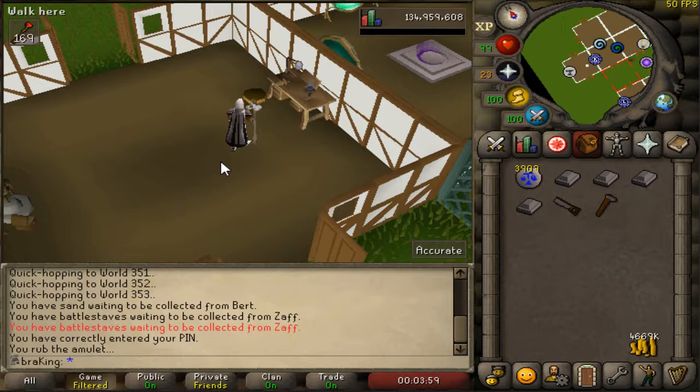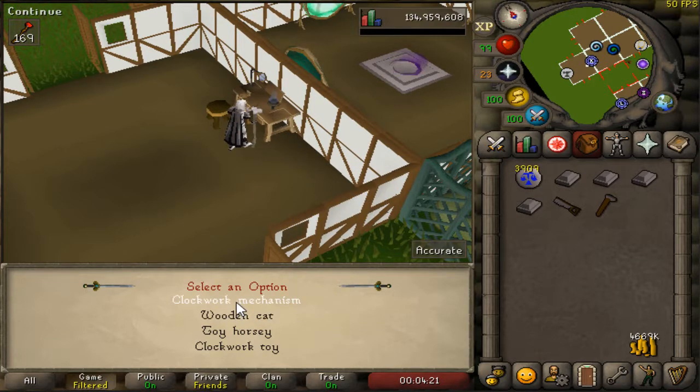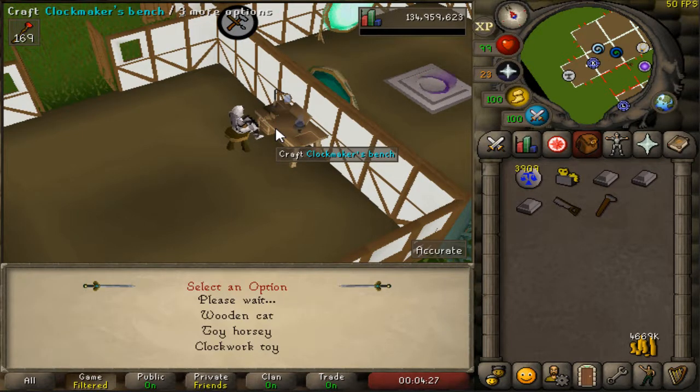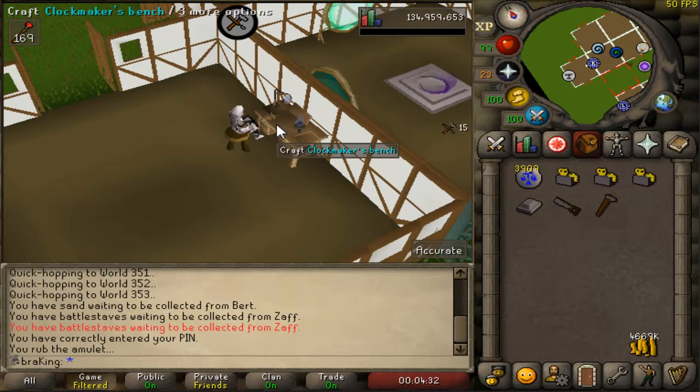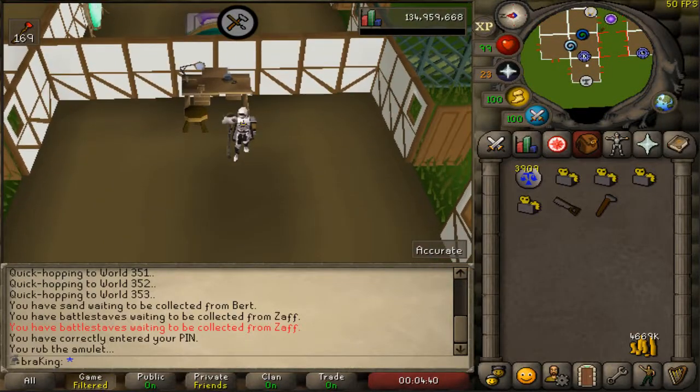To make the clockworks you need a steel bar. When doing a birdhouse run you need to bring four clockworks. You don't need more than four because when you go back to gather your bird's nests you get the clockworks back. Bring four steel bars, go into the bench, and select clockwork mechanism. Make four of them.